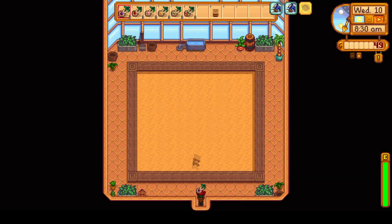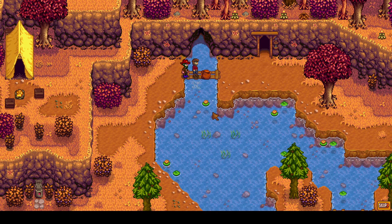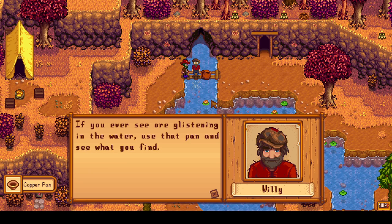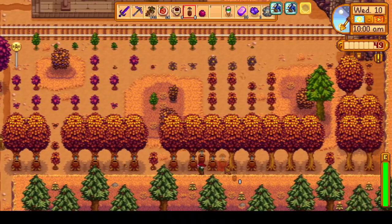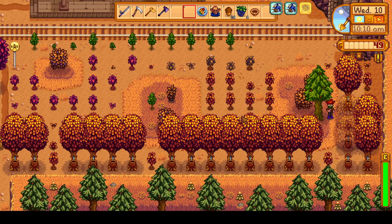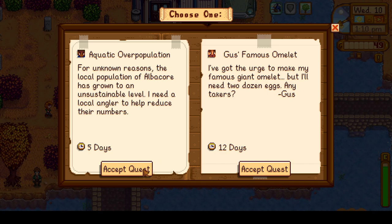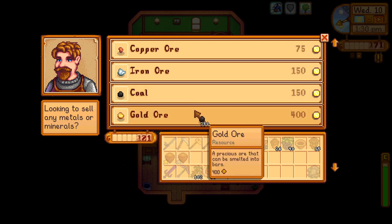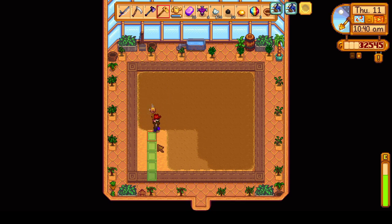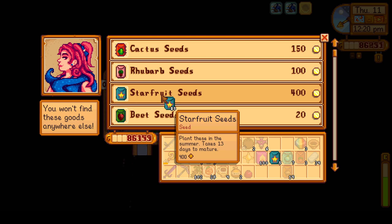We wake up on day 10 with a repaired greenhouse and plant all the fruit tree saplings in there, which will mature in 28 days. We then head up to the mountains and receive the copper pan from Willy, unlocking panning. Before the 1.5 update, I ignored the pan completely, but now there are actually some more useful things we can get from it, which we will see later in winter. We arrive at the tree farm and place some more tappers and chop some trees. Whenever I chop trees, I will try to use a foraging buff food, such as an autumn's bounty, for increased wood. In town, we choose Demetrius's Aquatic Overpopulation quest from the special orders board and buy 350 coal from Clint.